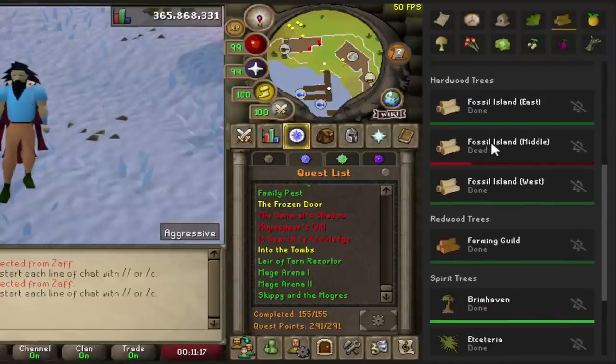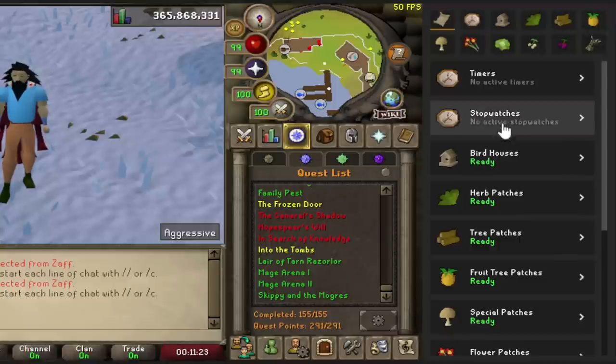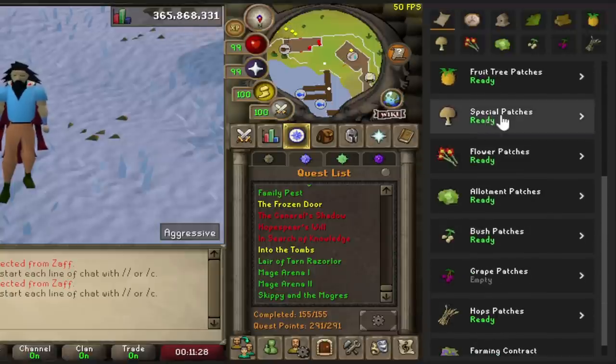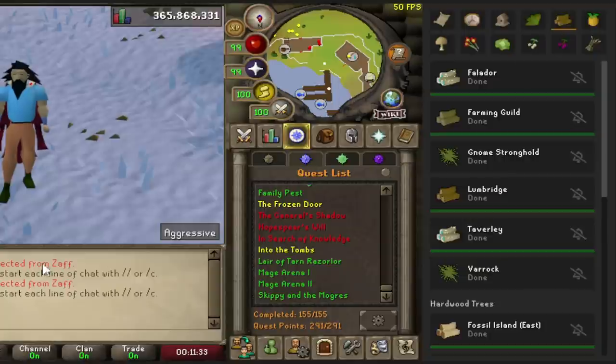It literally tracks everything for you — birdhouse runs, farming patches. I can see that one of my Fossil Island trees died, for example. At the start you can see every category and click into specific patches directly. When I was doing farming every day this was probably my best friend because I would forget where half the patches are — like 'Oh right, there's another tree patch in Varrock.'